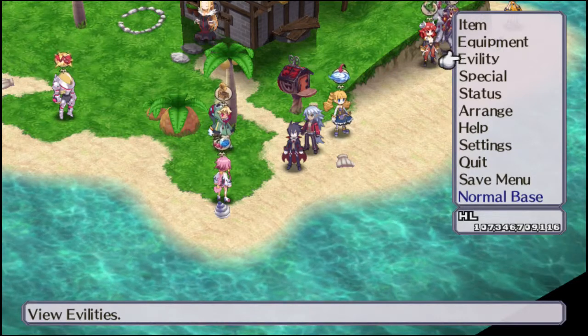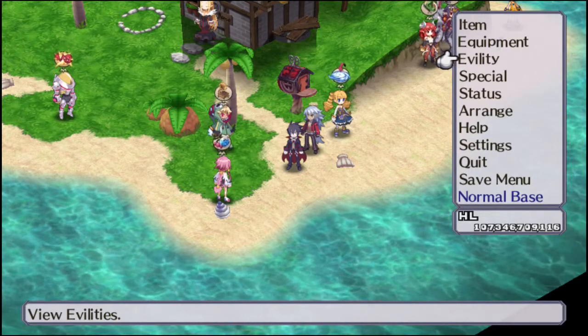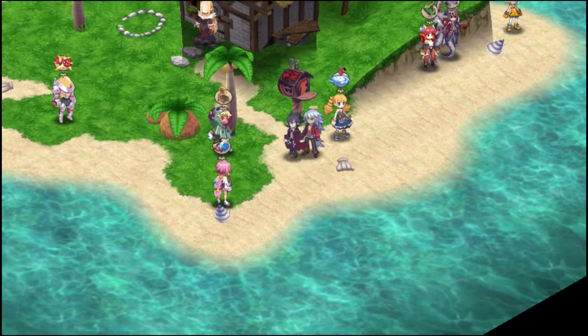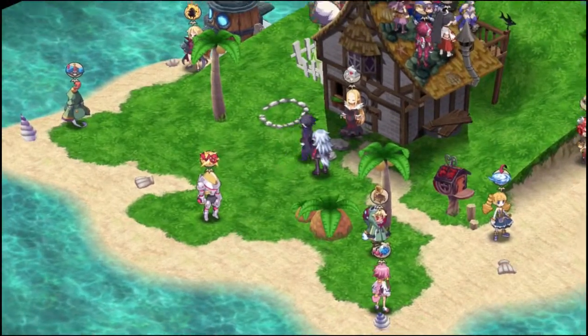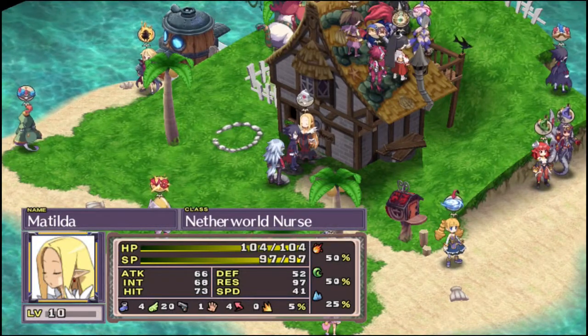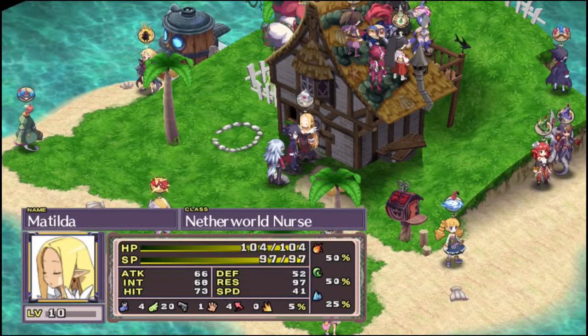Cyrus joins your party by default. The names are randomly generated, so you might have something different, but my guy was Cyrus and he served us pretty well in the main story. He kind of got overshadowed by Fuca, but that's pretty normal.